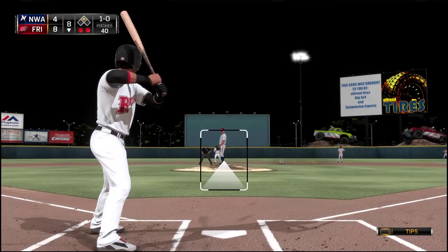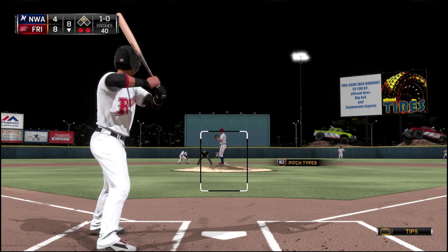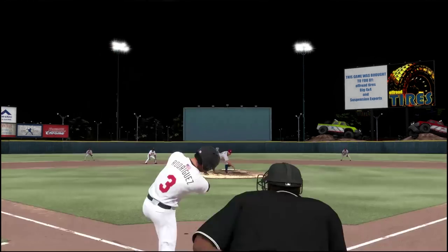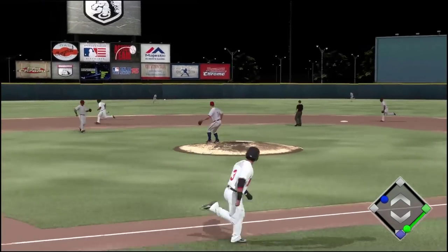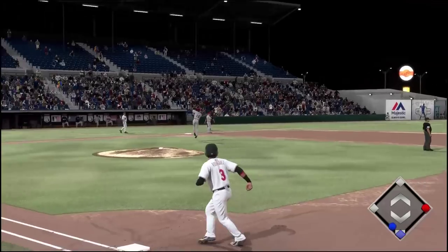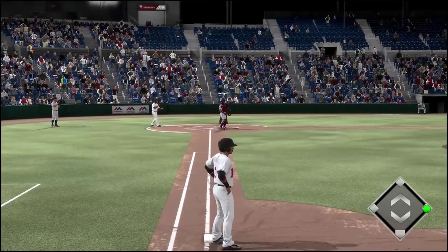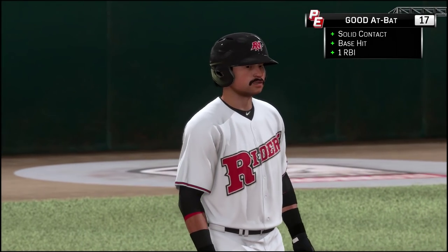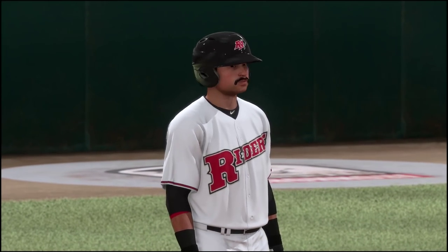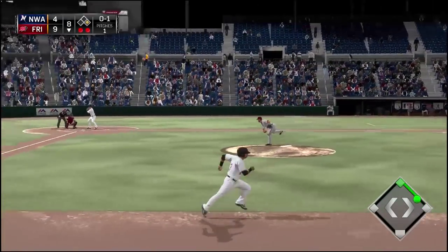Bottom of the eighth inning, and as you can see the score is eight to four — I think it was eight to nothing before, so they are definitely starting to come back in this one. We have to try and get a hit here to score the runner from second base, and we're gonna hit this one again over the shortstop's head into left field and again score the runner from second base. That is our second RBI of this game on our second hit — pretty good, not too shabby.